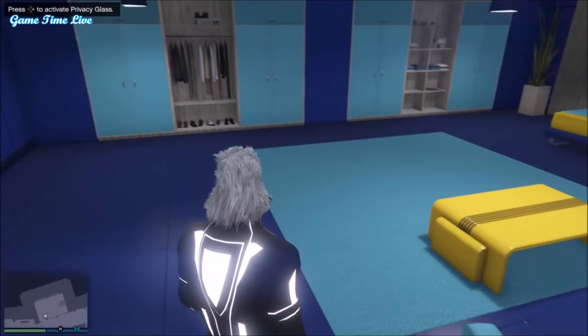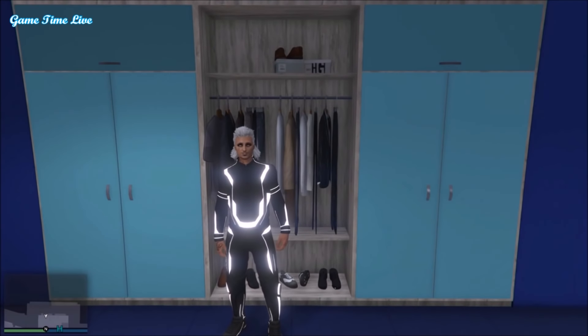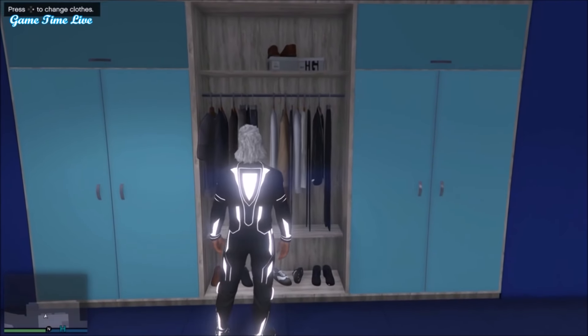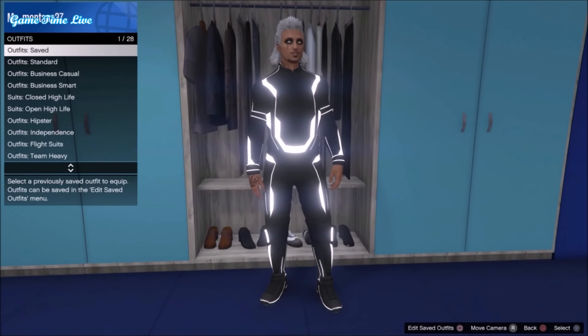Hey everyone, welcome back to a new video on the channel Game Time Live. In this video I'm going to show you how you can wear the Tron shoes together with any colored joggers for the male character. You can do this glitch with almost every single Tron outfit except the green, orange, and yellow ones.